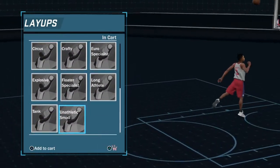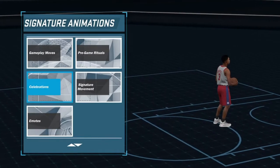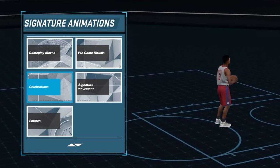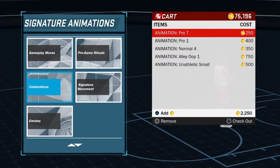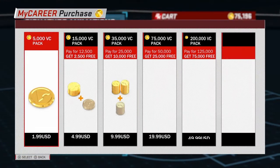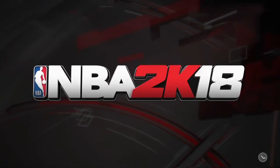I got to pick a layout package because these moves I want to put on my center. Even though they're not elite dribble moves, they're pro dribble moves — so they're better than the default dribble moves you get on your center. So I hovered over and pressed triangle, then you got to hover over the 5K VC option, then press the PS button.